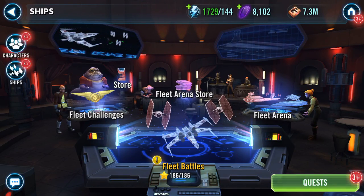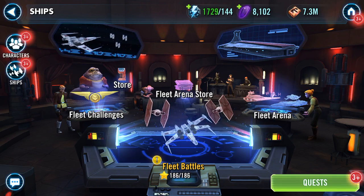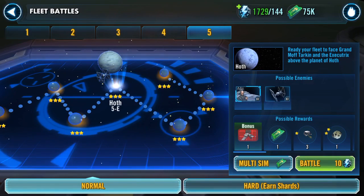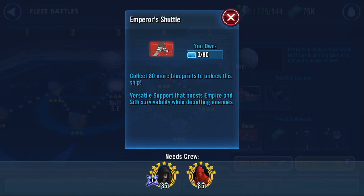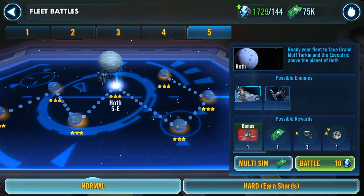Good morning Galaxy Heroes. That big green number of 1729 can only mean we are currently able to sink loads of ship energy into opening up this Emperor's Shuttle. It does look good — I'm going to have a crack.